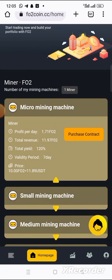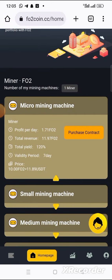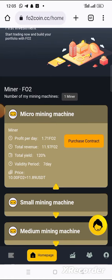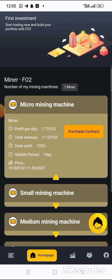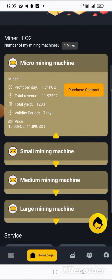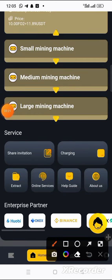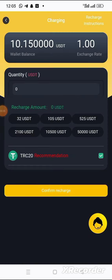This plan is only valid for seven days and it will yield you 120 percent of your investment. If you want to go for this first one, you will need to deposit 11.89 USDT to purchase the contract. So right now I'll do it for you — go down and click on charging.